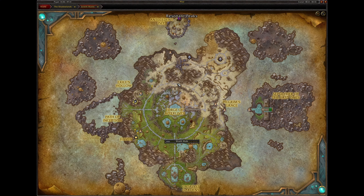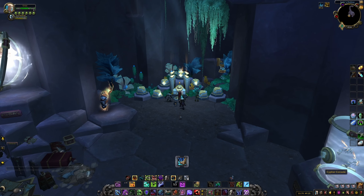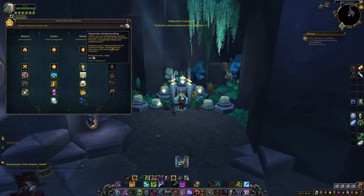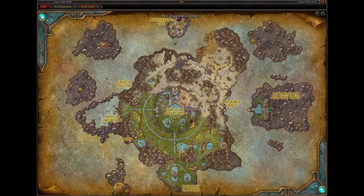This is a quick guide on how to unlock Protoform Synthesis, which allows you to make mounts in Zereth Mortis. This will also unlock the Deathrunner map. The first thing you have to do is get over to the Cypher Research Console and unlock the Soporianic Understanding Power. Doing so will make two quests appear on the map.